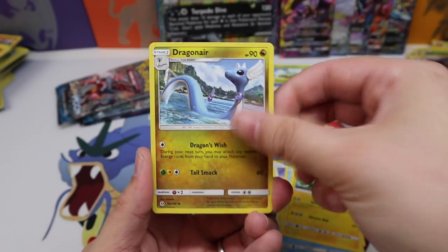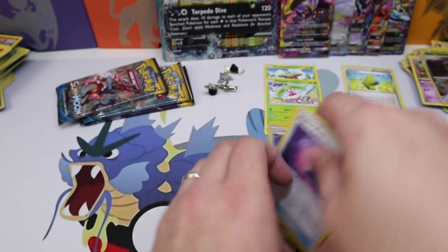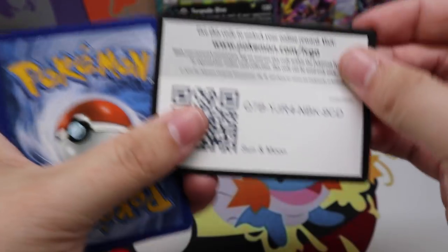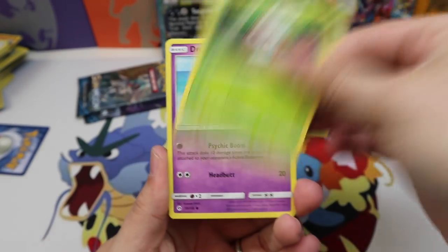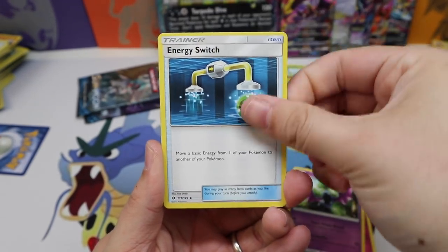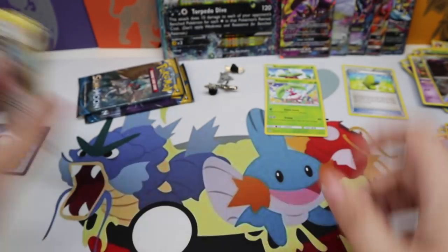Next pack: Psyduck, Charjabug, Dragonair, Poison Barb, Torkoal, and an Oranguru Holo Rare. The holo made it so there was no double reverse this time — interesting pattern. Next pack: Rowlet, Drowzee, Cutiefly, Makuhita, Snubbull, a Golbat, Energy Switch, Professor Kukui, Alolan Meowth, and an Arcanine Holo Rare. Very nice — it's got fancy flowing hair, so fancy!